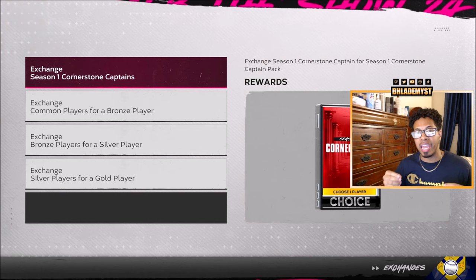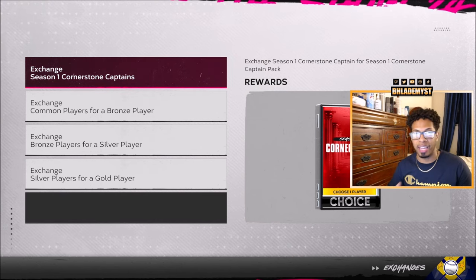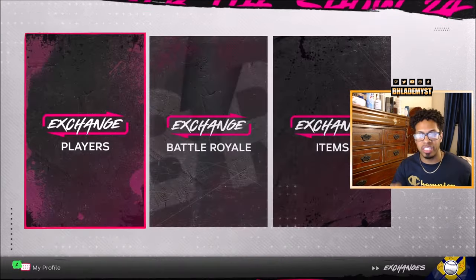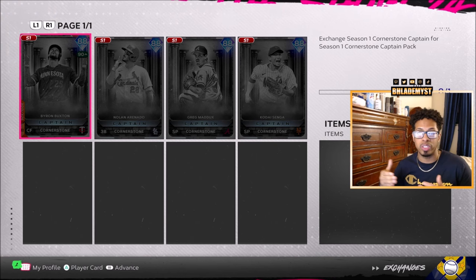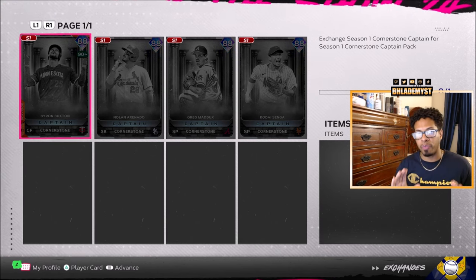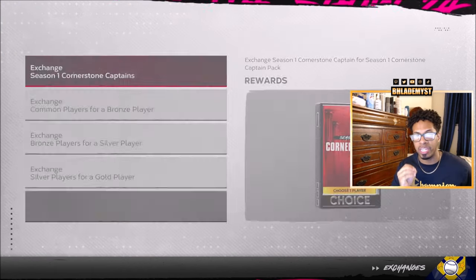Currently you are able to get up to 78 cards by just playing the game, and it all starts with the cornerstone pack — the one that everyone got for free. Go inside the Collect tab, then go into Exchanges and press Exchange Players. You will see that you are able to exchange whatever player you originally selected for one of the other three. But right now we have Byron Buxton — why is he grayed out?